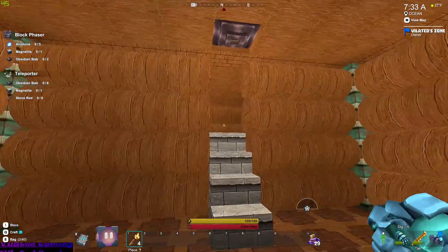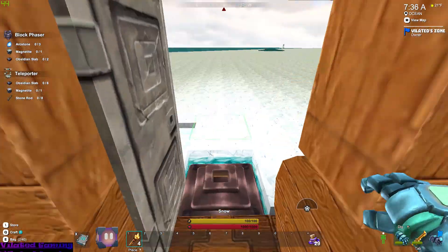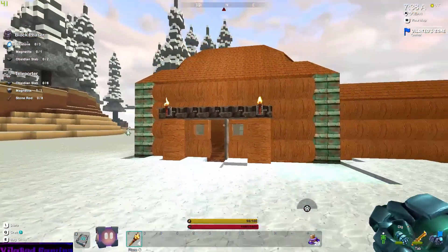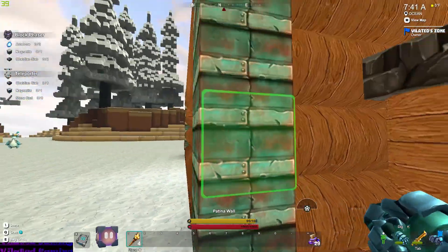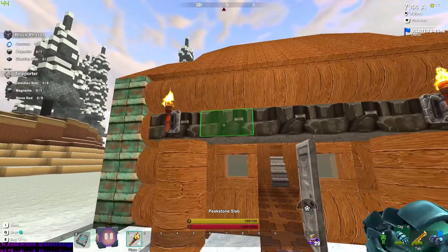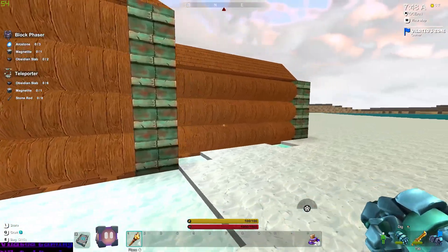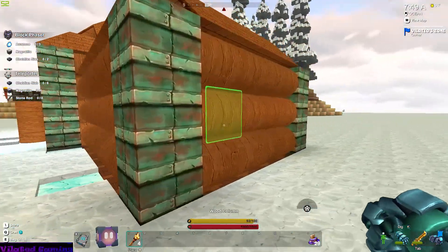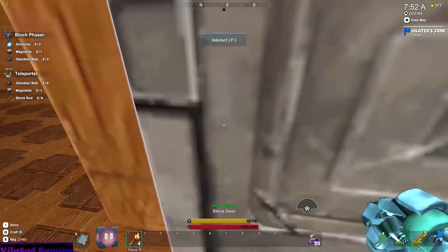The last video I just did the little cabin walls. So this is what it looks like on the outside now. I added some patina walls for the corner so it just don't look plain. I added a peak stone slab there. And then I added a whole other room. We'll go inside and check that out.